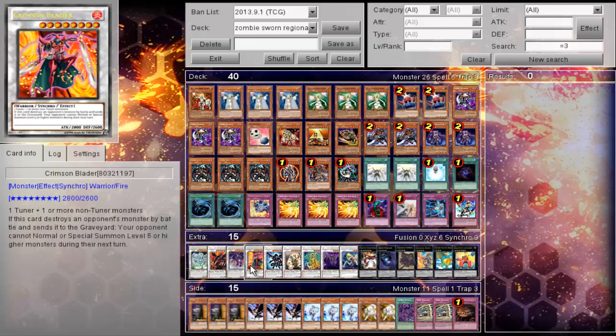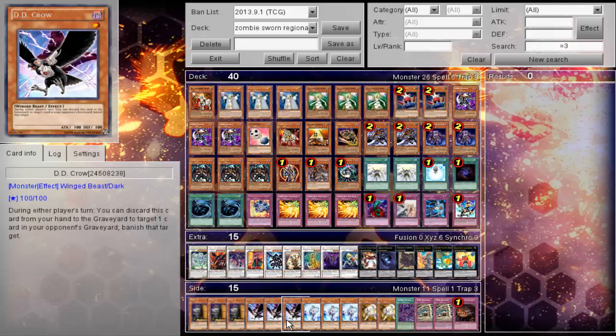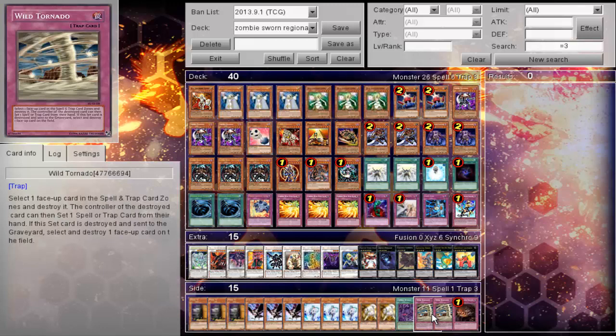His side deck: triple Maxx C, triple D.D. Crow, and triple Effect Veiler — those nine hand traps. Two Ryko, one Zombie World, two Wild Tornado — such a good card — and one Trans-Migration Prophecy.